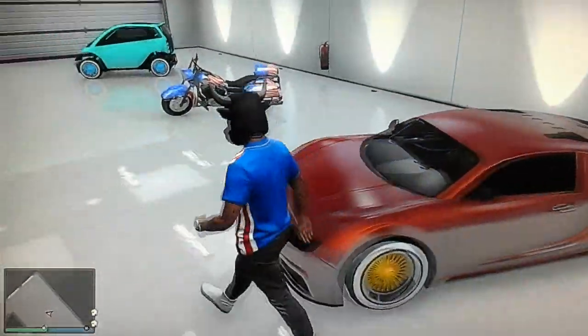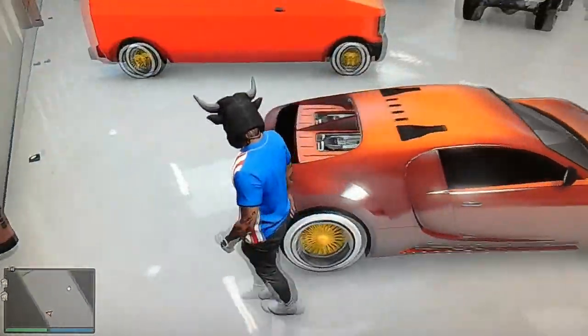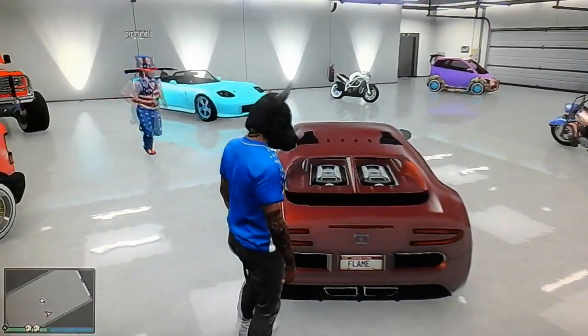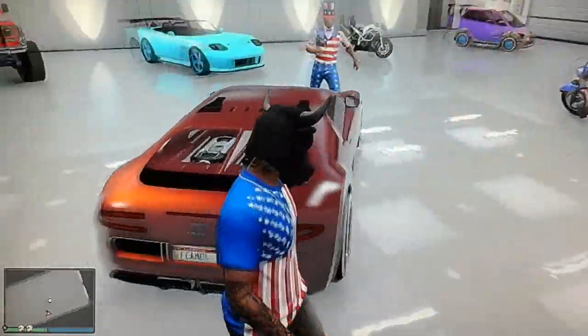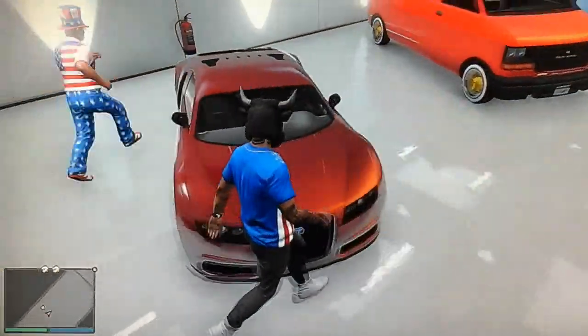Right here we have the red Autumn Bugatti. It's got the race yellow low rider rims on it and a flame on the license plate. My friend ProxField — this is the one that he actually plays online.